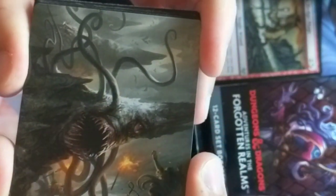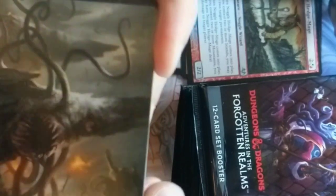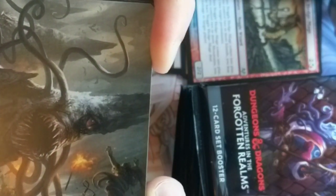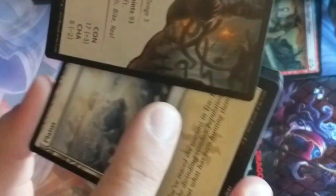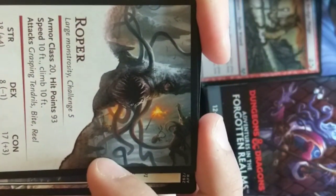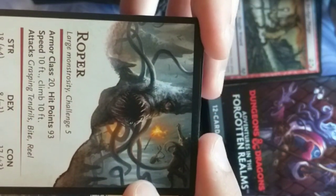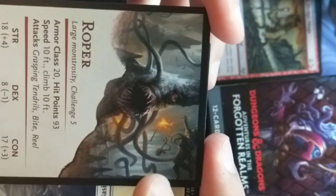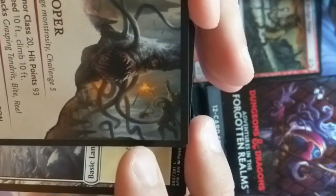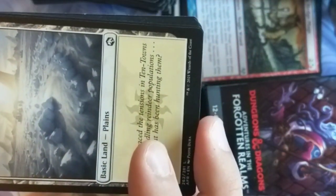This is one of those Ropers — and he's gotten himself an adventurer. I think he's going to be eaten. Stat card by Andrew Marr — 93 hit points, very strong. Grasping Tentacles, Bite and Reel. Large monstrosity.